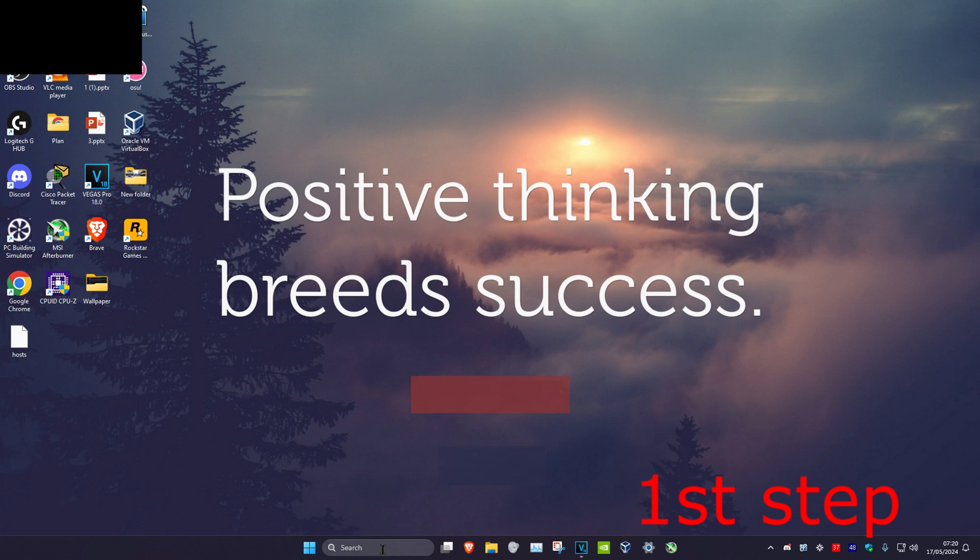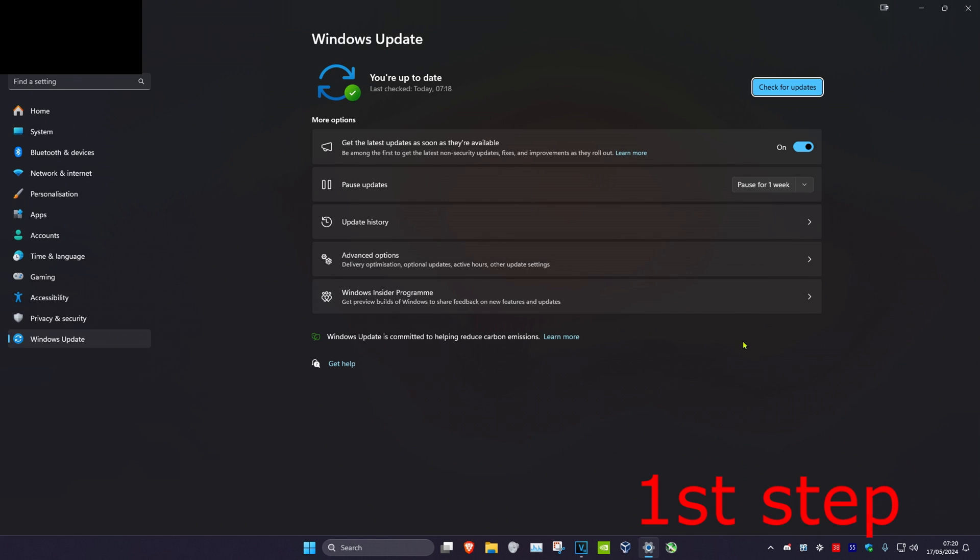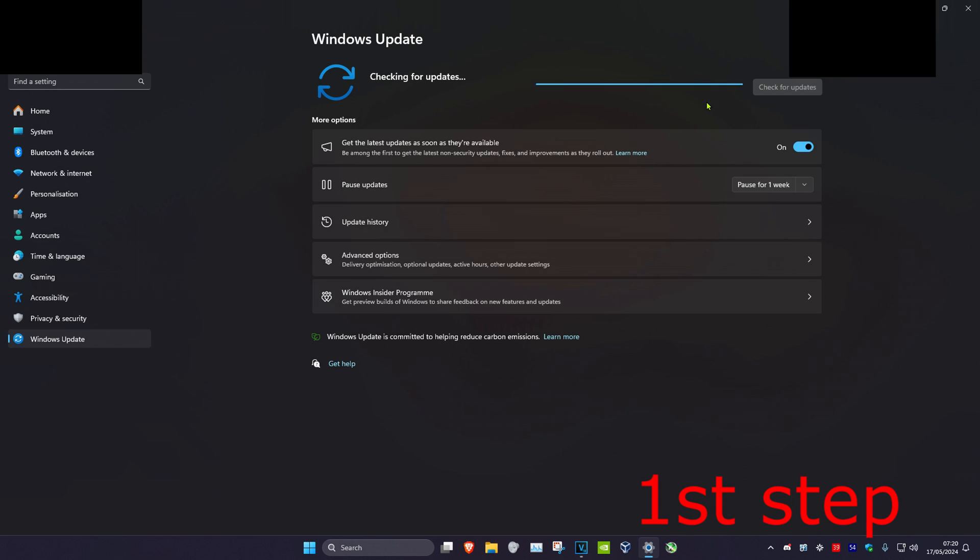For the first step, you want to head over to search and then type in 'check for updates' and click on it. Once you're on this, you want to click on 'check for updates' and do all the updates your computer may have.